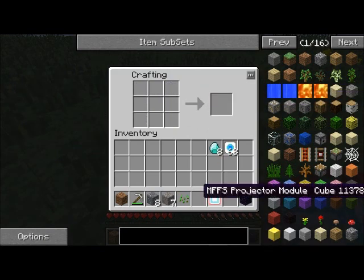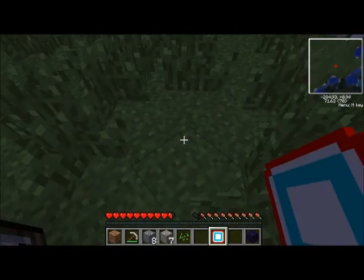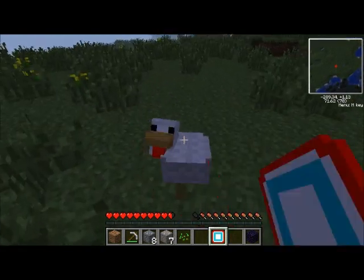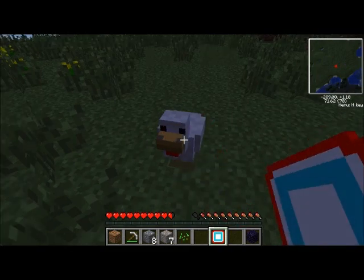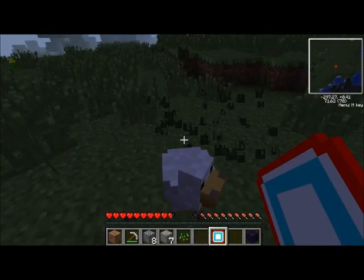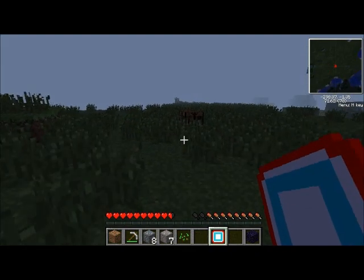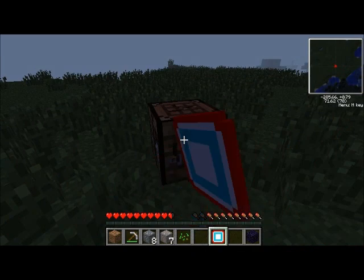What do you think? I'm right-clicking the ground. I'm gonna try it on this chicken — it doesn't work on this chicken. It's just looking at me like, 'What are you hitting me with?' How about this — can I kill it with it? Okay, I think we need a room. We need to make an office building. It could just be a meeting room by itself.